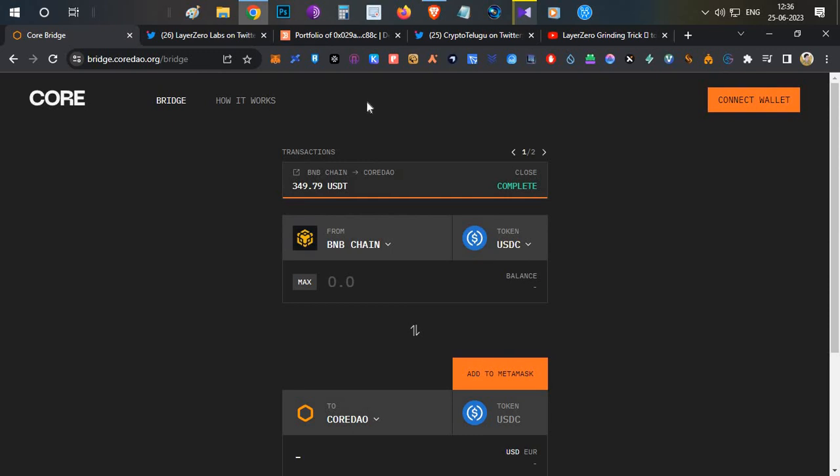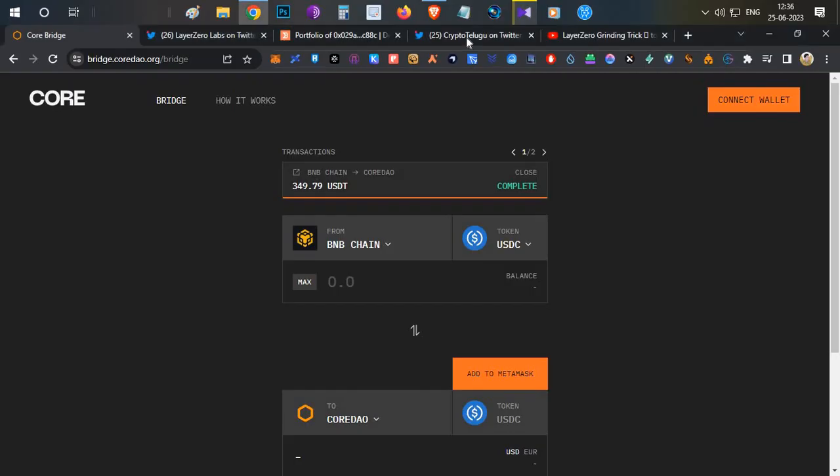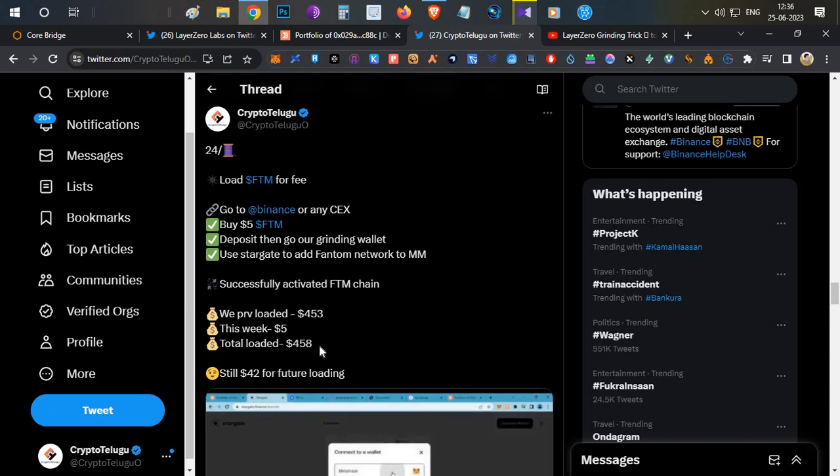Before starting today's video, I want to give an update about our portfolio. Right now, before loading any funds this week, our airdrop grinding wallet balance should look something like this — which is $459.